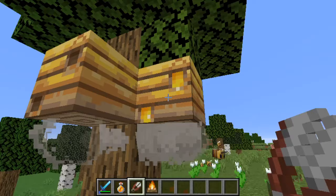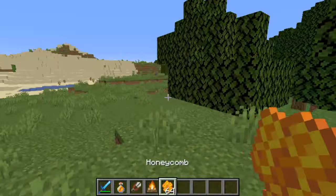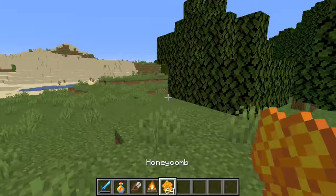To get honeycombs, I'm going to shear a fully stacked hive — as you just saw on the ground there. Loading up my inventory, I have honeycombs. You won't get 64; I must have picked up about four or five, but as you can see I got honeycombs and honey pretty easily.